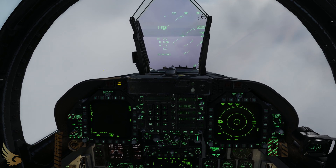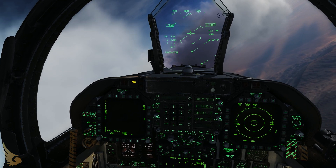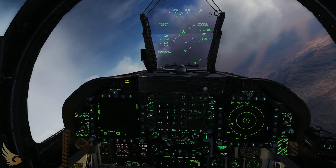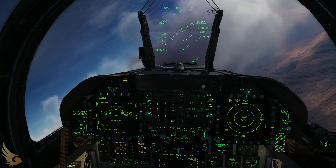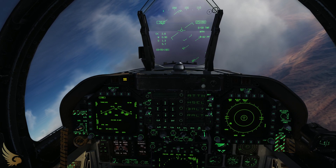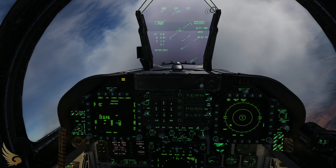In this video, we show proper use of JDAM bombs, being the GBU-38s or the GBU-31s. So on your left DDI, go to your stores page, select J82, make sure physical fuse is set to instant, go to JDAM display, mission, target UFC.